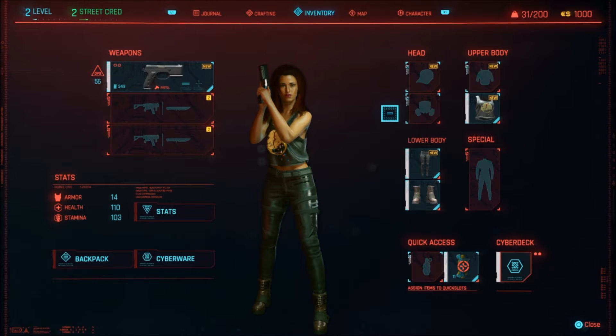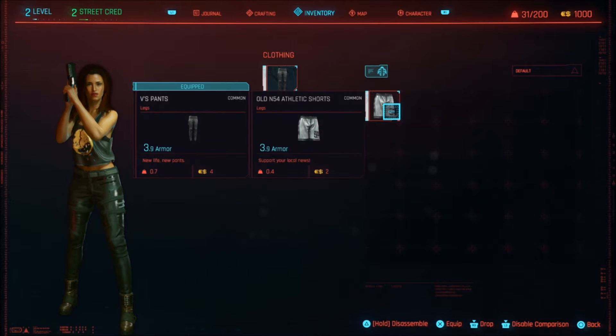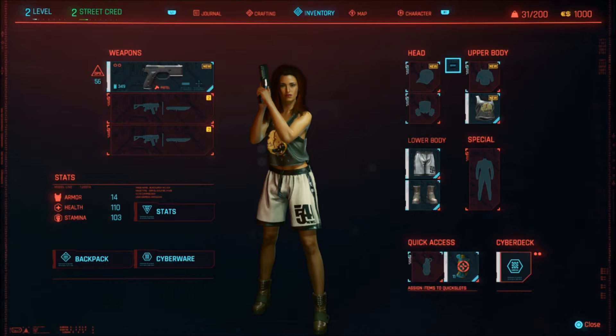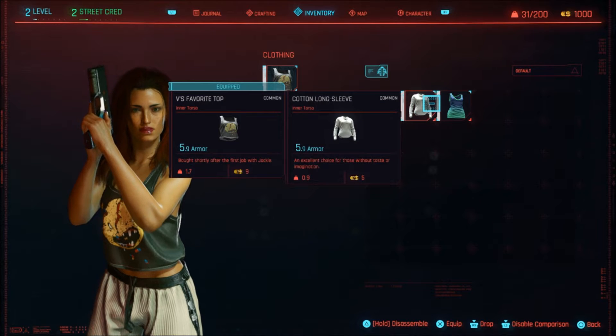Victor will have the basic stuff you need, like the common, uncommon, rare, and legendary stuff. Provided you actually pay him off - and yes, that is a mission. You'll find out more about that later on.